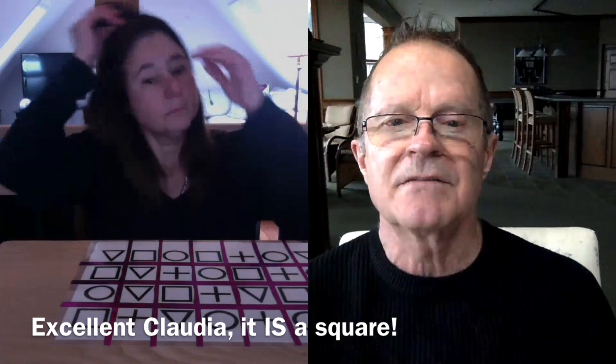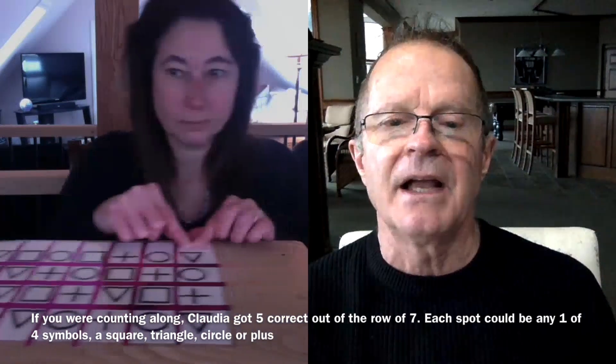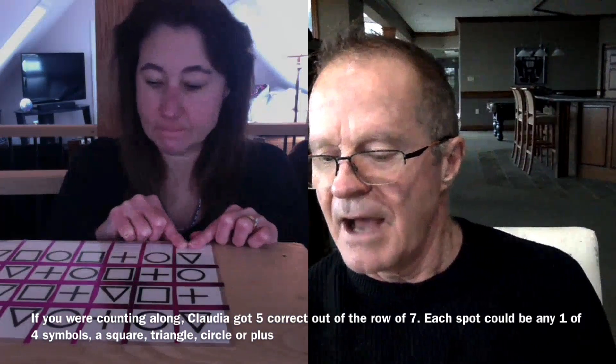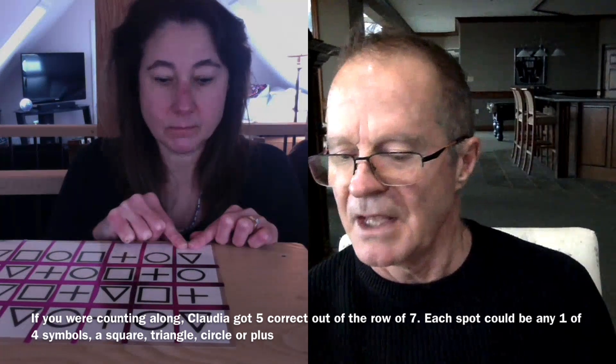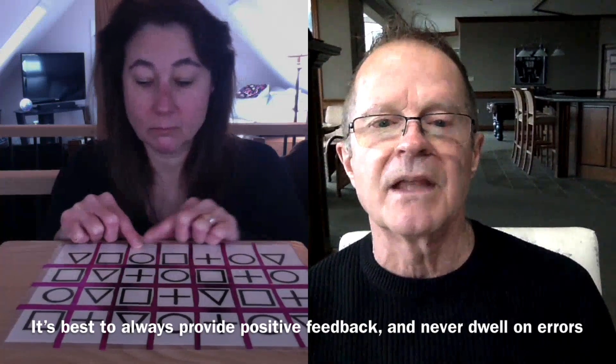Lift your mask up and we'll go over this. Put your finger on the first one, move your card to the center. That one is a triangle, and you said triangle — very good. The next one is a circle, and you said circle — very good. The third one is a plus, and you said plus — very good. The next one is a square, and you said plus. Number five is a circle, and you said circle. And number six is a square, and you said square.